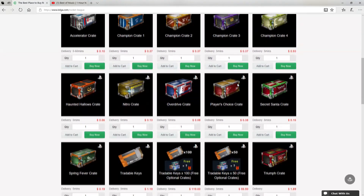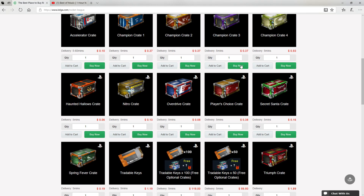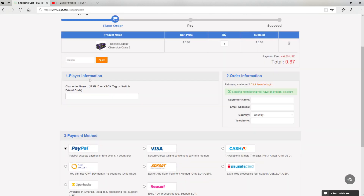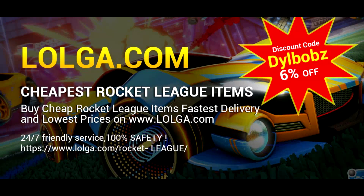Before we start the video, I'd like to shout out Logo.com for sponsoring this video. They have an awesome site where you can buy a bunch of in-game currency and items, including all your favourite Rocket League items. Make sure you use code DillBOBS to get an easy 6% off your orders. Check out the site — there's a link in the description.